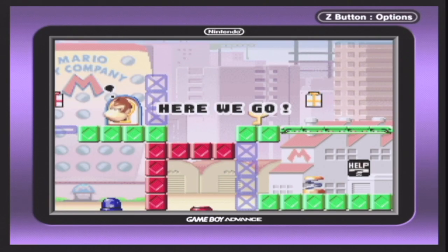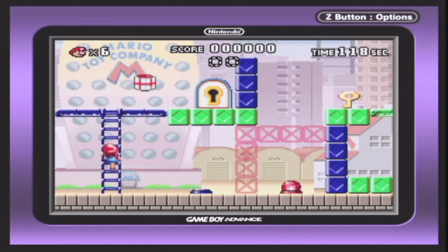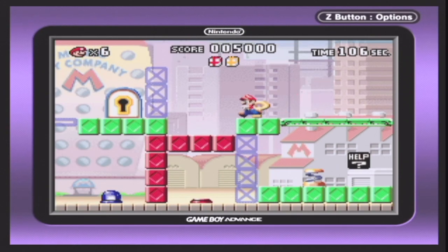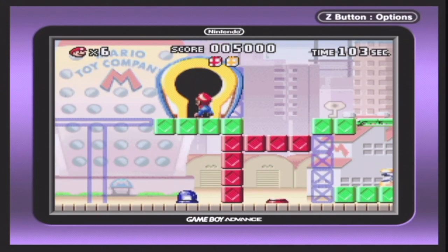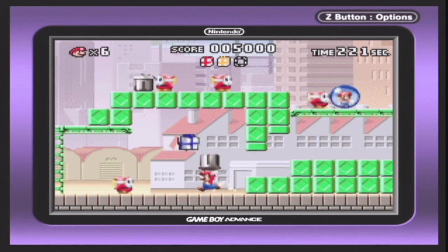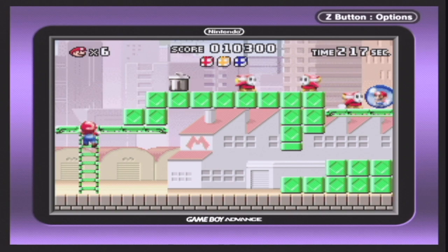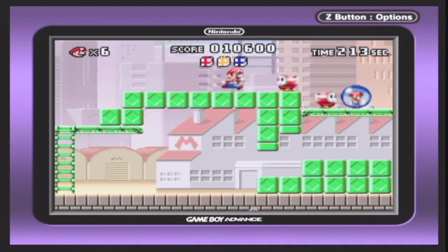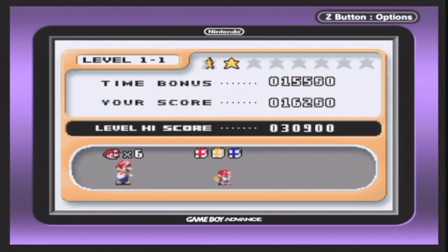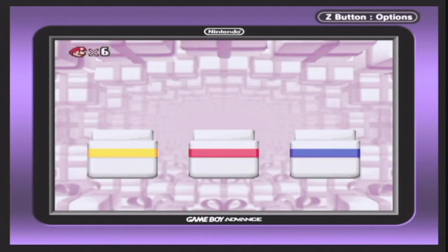Alright, let's do this. Every stage there's gonna be a red box, a blue box, or a yellow box. Easy as pie. There we go — now I got all three, so let's just get moving. Now I freed the little mini me. Did I beat my own score? Yep, I did.